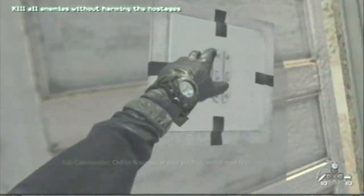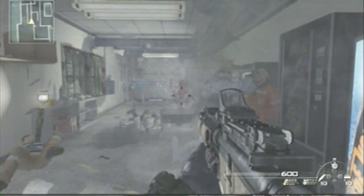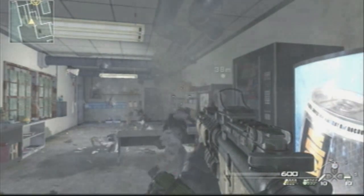The first breach is really easy. There's going to be three guys in here. Just sweep from the left to the right — there's a guy there, drop down a little bit in the middle, there's that guy, and then that guy right there. Easy peasy.